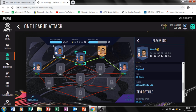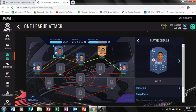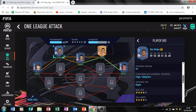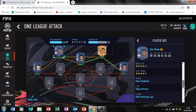The fourth player we have here - his name is Debrise. However you want to say his name. He is from New Zealand and his club is Sligo Rovers, again from the Irish League.